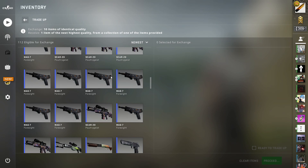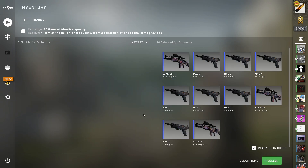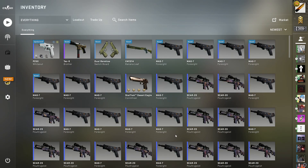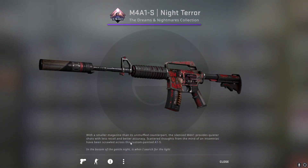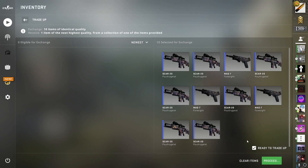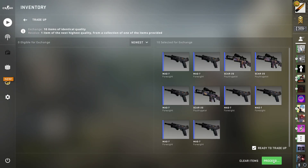We're gonna be doing a Dreams and Nightmares trade-up, our standard 40% — USP, please, please, please — I'll take it, that's a good outcome, very nice! Let's hit this 40% again — we did not hit it. I want to hit this one as well — then this one is going to be the USP, let's see if I'm right — I'm not right, but that's okay.